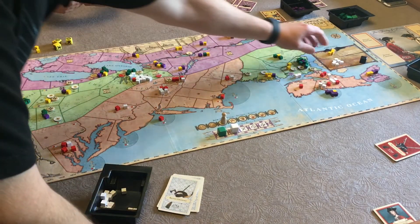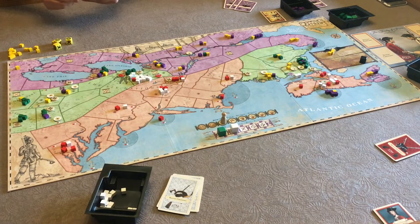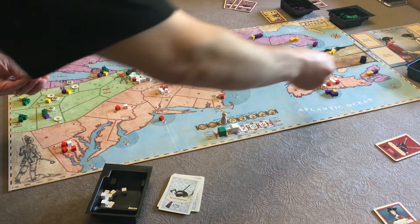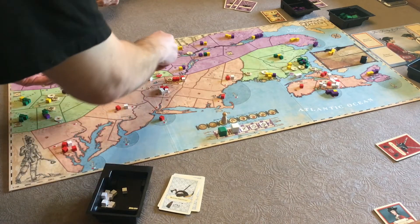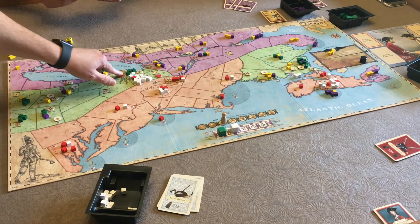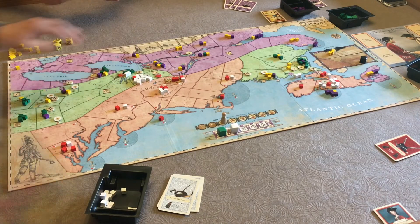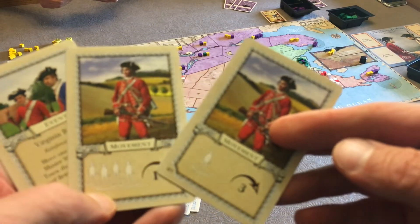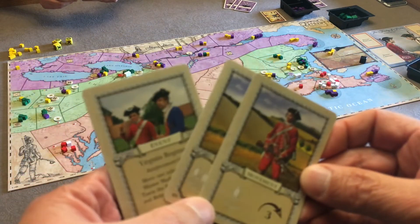That would be me — the British Colonials. I have a bunch of units in the fled area, but I can put two in our reinforcement muster areas — up here and down here. Then I take all the rest of those guys back too. That's the beauty of running away from battle — they magically reappear. So three there and three here. These are the cards I have — not great movement options.